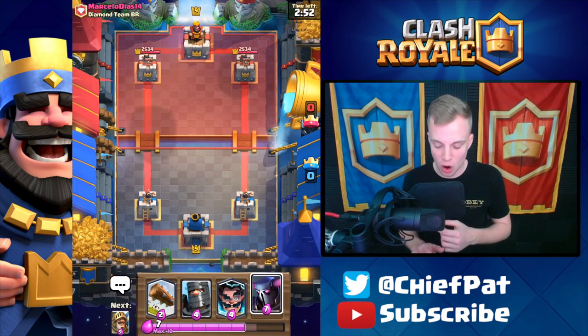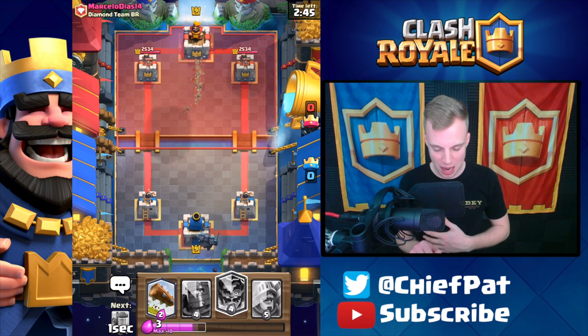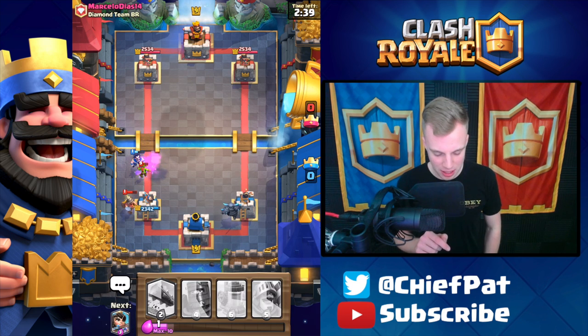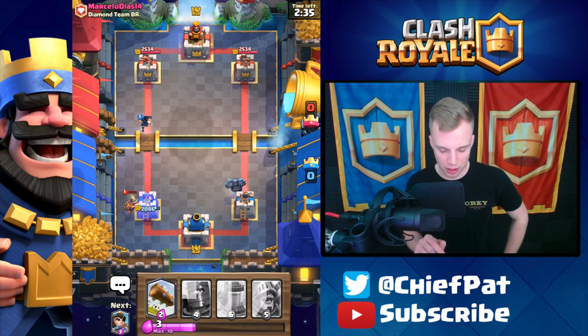We've got the Pekka as our starter and I'm not sure if I really want to go too crazy with it. This deck is super expensive so keep that in mind as the Pekka goes down. He's going to go with the Miner. I'll use our Electro Wizard to kill all these Goblins. That was a seven Elixir push and we only played three Elixir on defense. Not too bad.